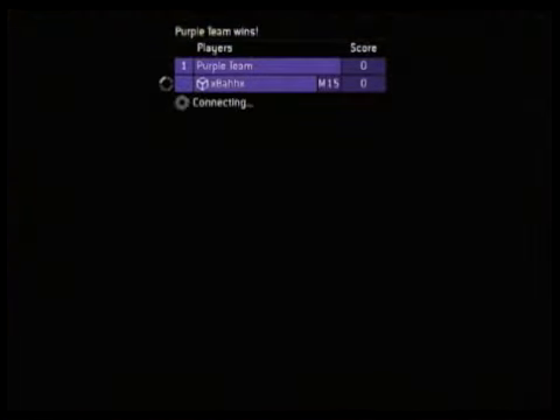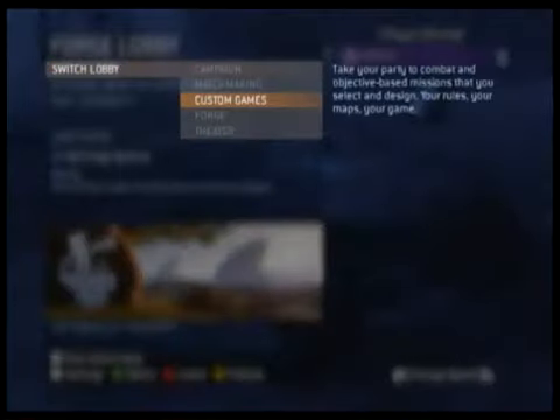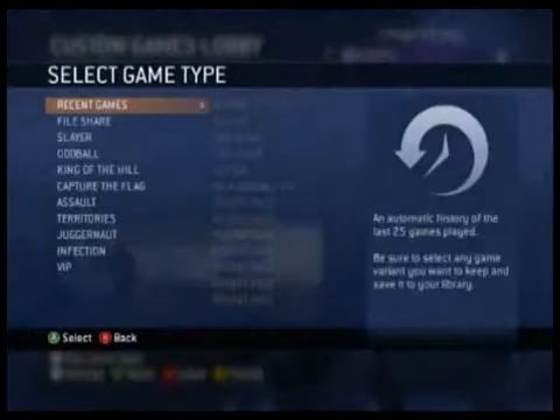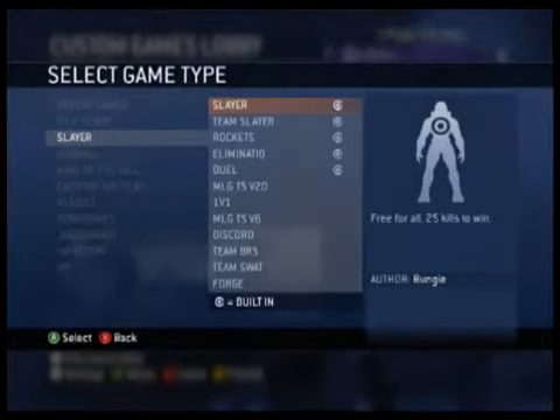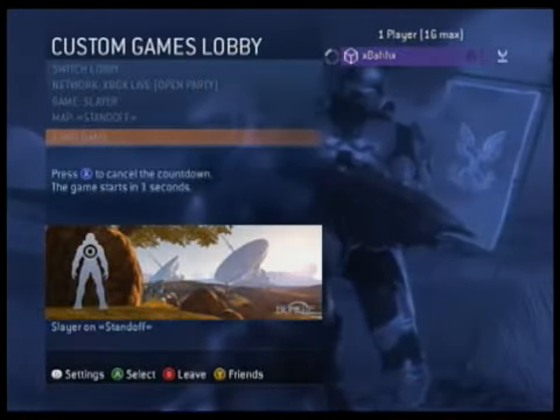Now you want to go play your map in custom games. Go ahead and start the game once you choose the game type you want to play on — it doesn't really matter. I chose Slayer; you can choose CTF or whatever.